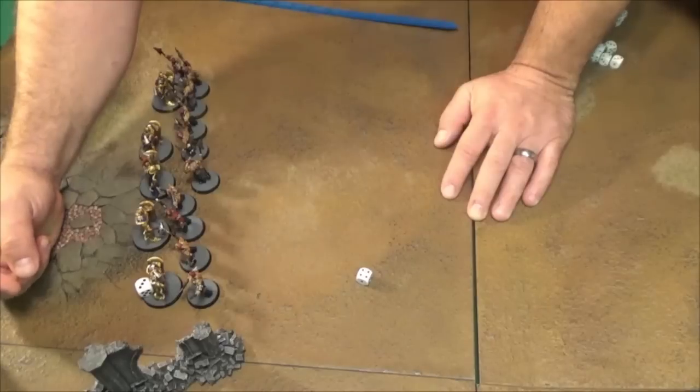With that roll, at four-plus we got eight hits. Their characteristic to wound is three-plus, so we roll all eight dice and as you can see we did quite a bit of damage — we got seven wounds. Blood Reavers only have one wound each and they don't have any saves. Blood Reavers are very, very soft. So seven of these models would go away. You actually take them away and you can pick which ones you want to remove.